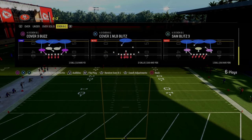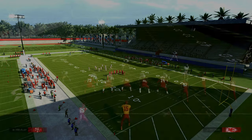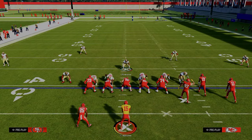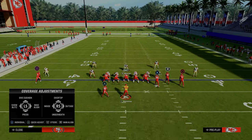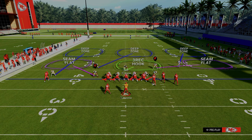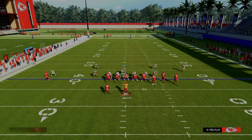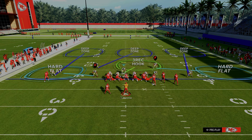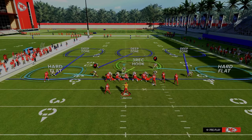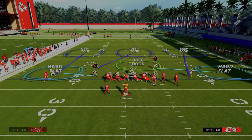Make sure you have Fred Warner with Lurker at the user position — that is really important when using a formation with linebackers. In Sam Blitz 3, all we're going to do is show blitz, back off the outside corner on the bunch side, crash the defensive line tight inside, and shade underneath. When you shade underneath it puts the hard flat to the right-hand side.